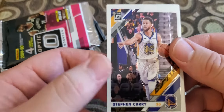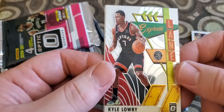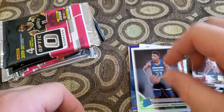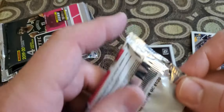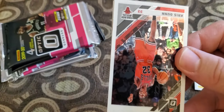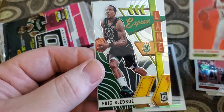Steph Curry, Gary Harris, heavy Express Lanes of Kyle Lowry, and a Jared Culver. Chris Dunn, Alan Crabbe Express Lane, Eric Bledsoe, and Chris Paul.